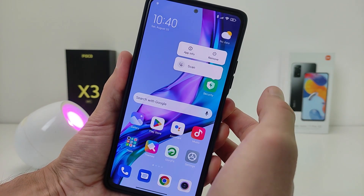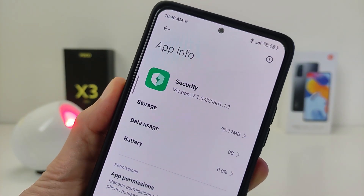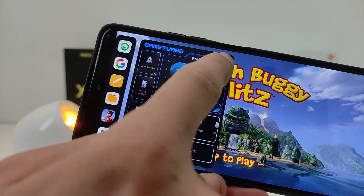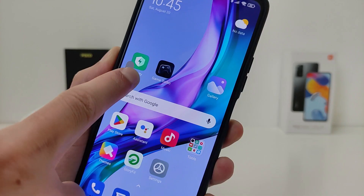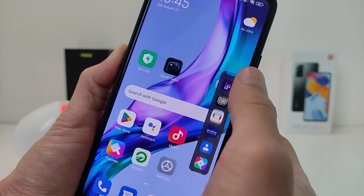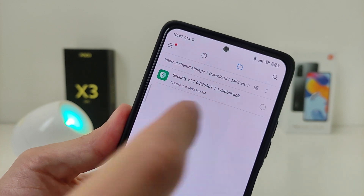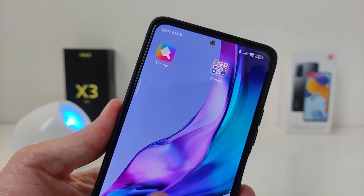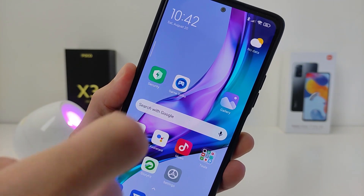Hi guys, for smartphones Xiaomi, Redmi and Poco, a new security app update has been released. With this update, there is a new version of Game Turbo and enhancements to the sidebar function. In this video I will show you how to update this app and its new features. You need to update Security to version 7.1.0 global version. This is the newest update — you can download it from the link in the infobox.